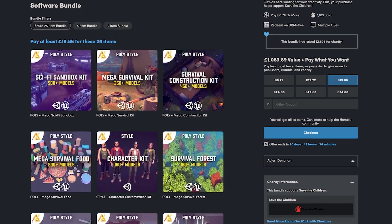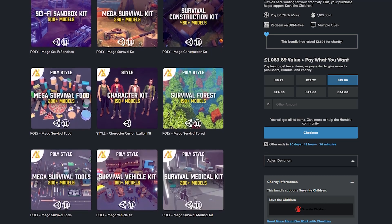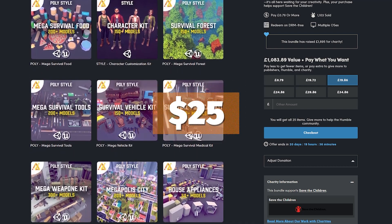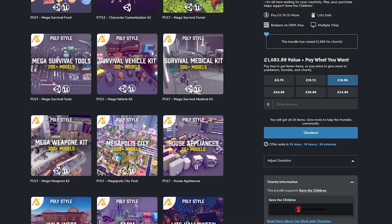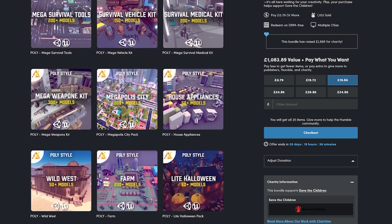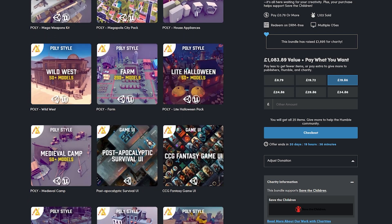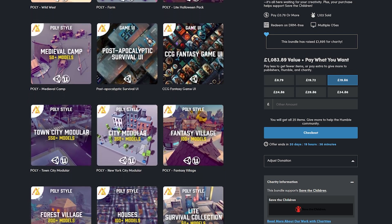Hey guys, it's Matt. Welcome to SpeedTutor and today we're going to be looking at AminPix low-poly polygon assets which is over 5,500 models for a maximum of around $25. These include low-poly weapons, characters, entire environment sets for survival games, sci-fi games, entire cities with everything for sandbox, with villages, medieval and so many different settings and we'll look at this bundle today.